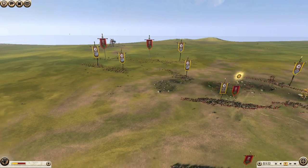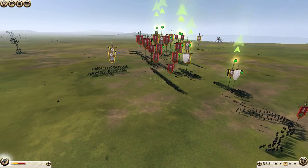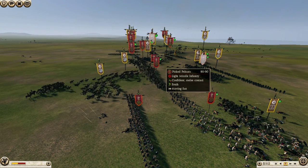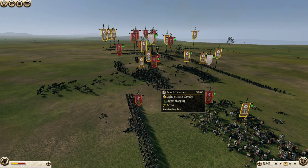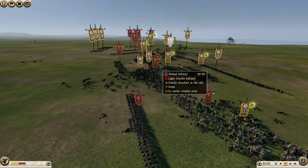I've got my bow horsemen coming around to flank — you'll see what happens with them. It's going to be a lot of rear shots into his men. And I'm also going to use my bow horsemen to harass his picked peltists. Remember, the bow horsemen have awful melee stats. Their job is not to kill the picked peltists, but to simply distract them.